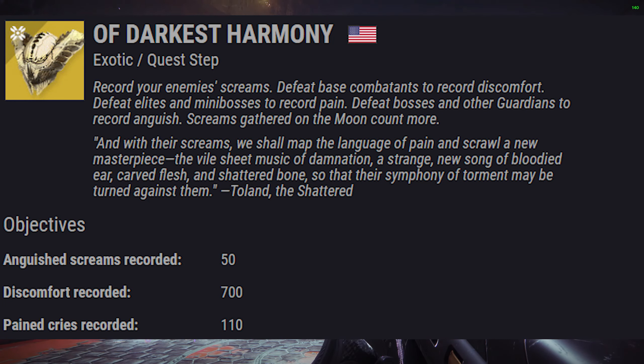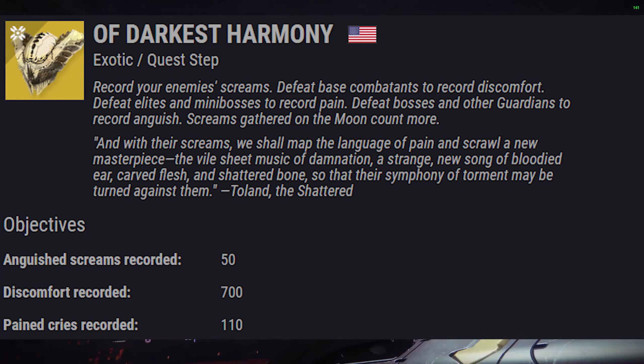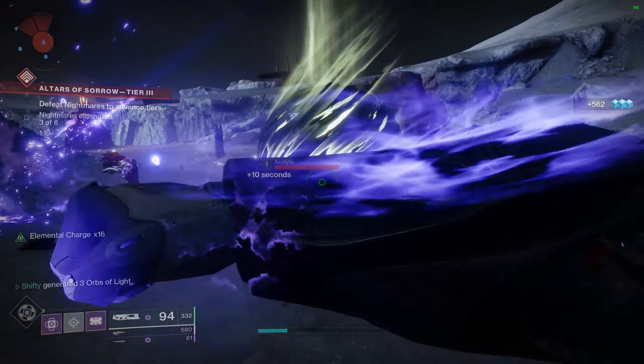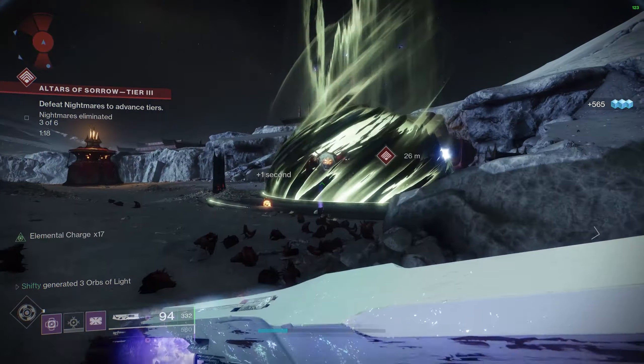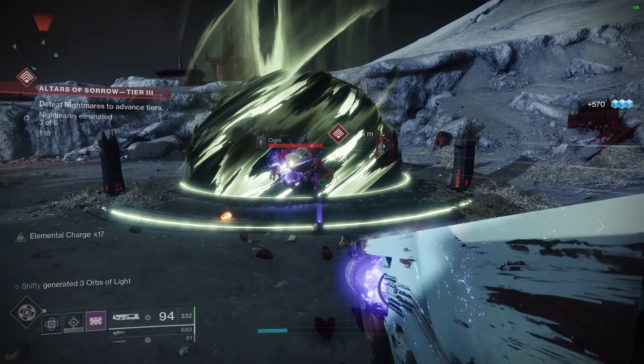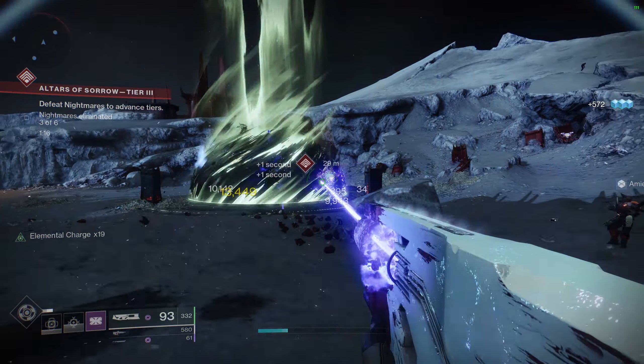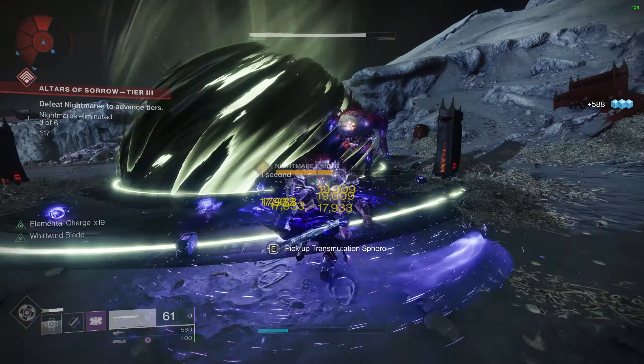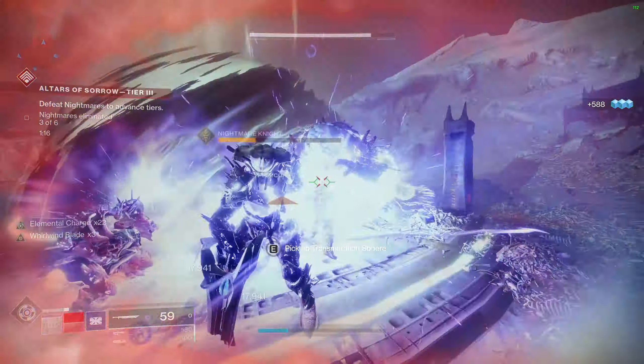When that's complete, the next step is called Of Darkest Harmony, and this requires you to record Discomfort, Pain Cries, and Anguish Screams. You'll need 700 Discomfort, 110 Pain Cries, and 50 Anguish Screams. To get Discomfort, kill minor enemies. To get Pain Cries, defeat elites and mini-bosses. To get Anguish Screams, kill bosses or other Guardians.